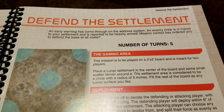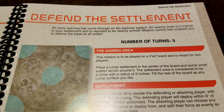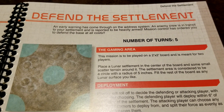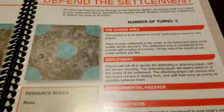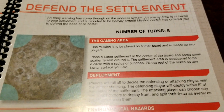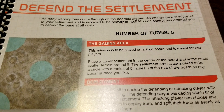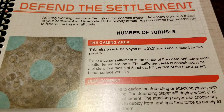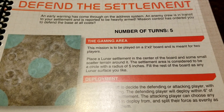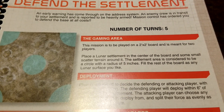Welcome back to the channel for more lunar scenario reviews. Today we're looking at the third scenario in sequence, called 'Defend the Settlement.' Unlike a lot of the other ones, there are no resource or mining nodes to focus on. The backstory is that an early warning has come through on the address system — an enemy crew is in transit to your settlement and is reported to be heavily armed. Mission control has ordered you to defend the base at all costs.